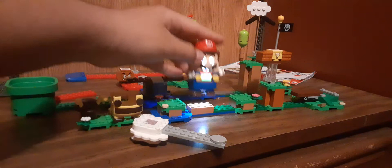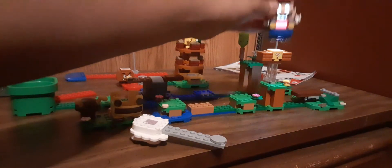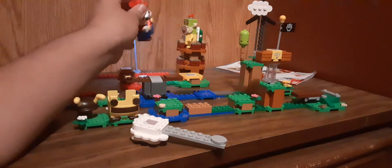First you have to go to the grass, and you have to go to the question box — you get coins! This was the launcher, and this was the castle. Should we hit that Bowser Jr.?